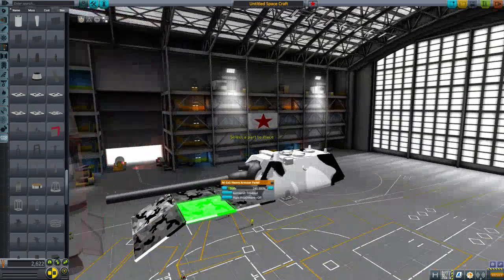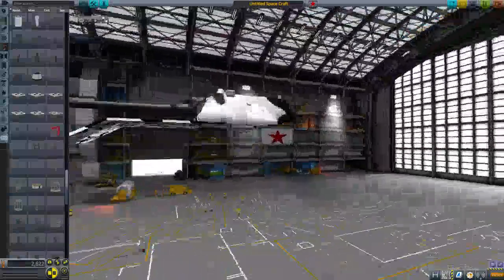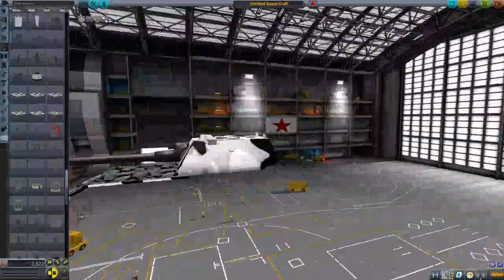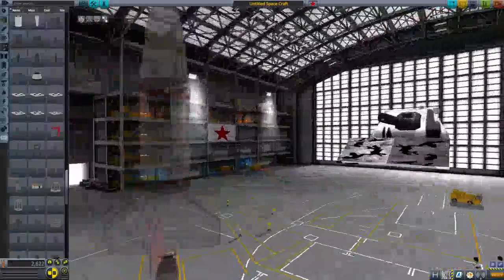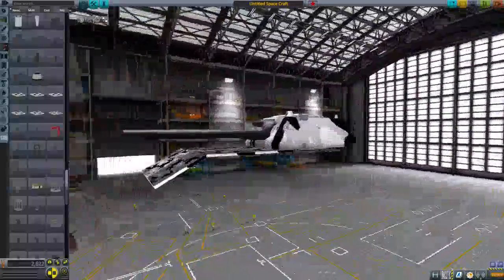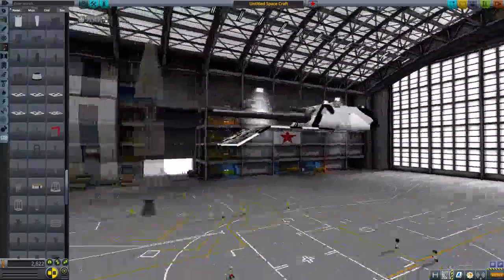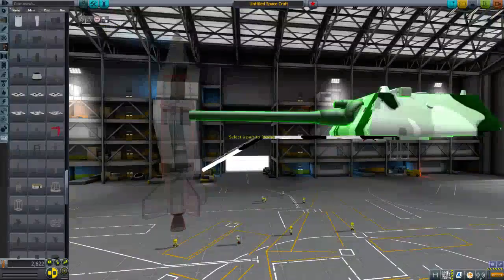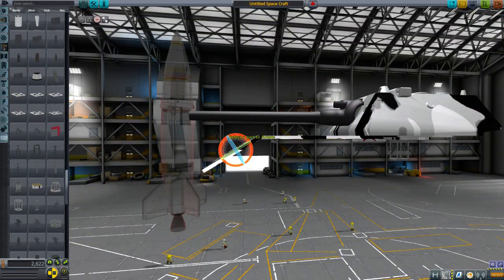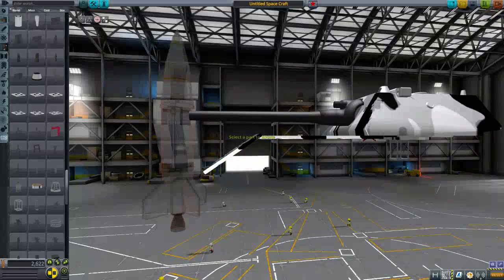Super heavy armor panels — beautiful. This is going to be weak to air attack, so let's make sure we maintain that air superiority. That's actually about the right length for the front. Actually, I don't think it's quite sloped enough — it needs to be sloped a little more than that. More like that. Yeah, that's better.